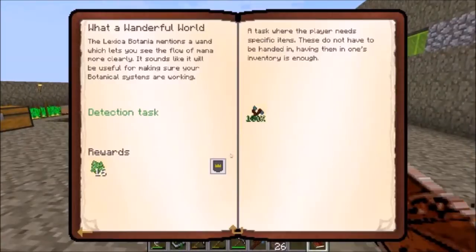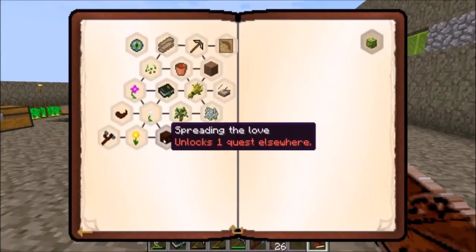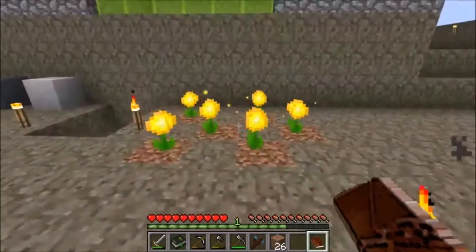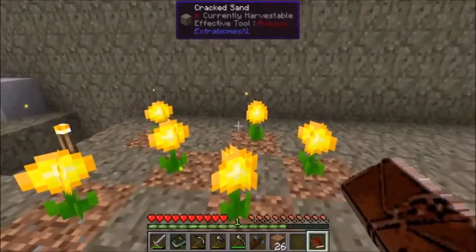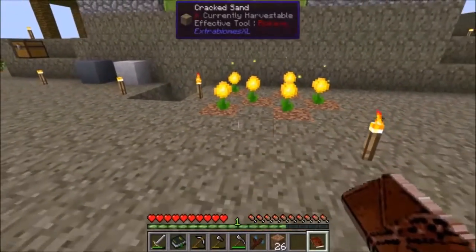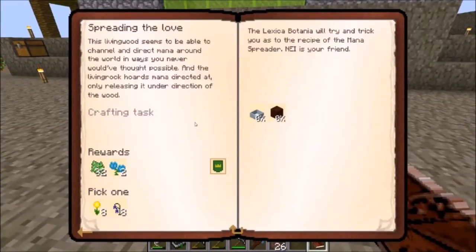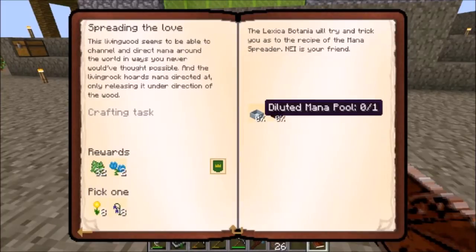Now we go back into the quest book. The next one is you need some way to collect the mana from these flowers, because even though they're generating — you can see the little sparklies — you can't actually do anything with it until you find a way to do something with it. So let's make a diluted mana pool and a mana spreader.